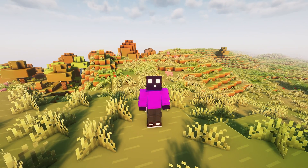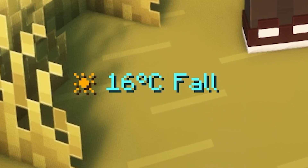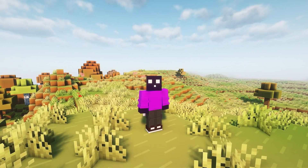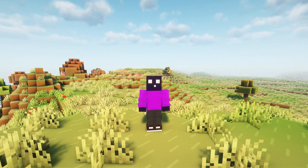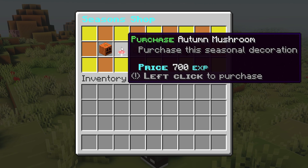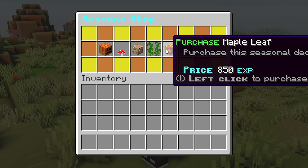We've now gone over the seasons and all the stuff it changes, but honestly there is a lot more to this plugin. For example, the temperature sensor you see in-game doesn't just depend on the season — it also depends on your light level, what you're wearing, and where in the world you are. If your temperature becomes too low, there's a chance you'll freeze. If it becomes too warm, it will also have consequences. So it really adds a form of realism to survival. There is also something called a seasonal shop where you can purchase seasonal decorative items using experience — no currency, just regular Minecraft experience.